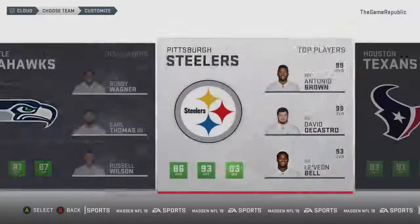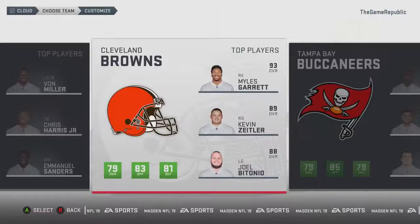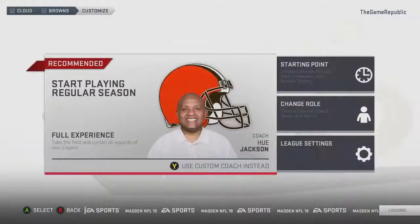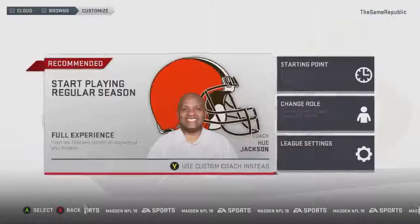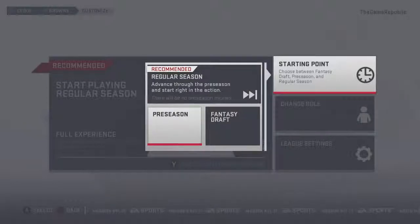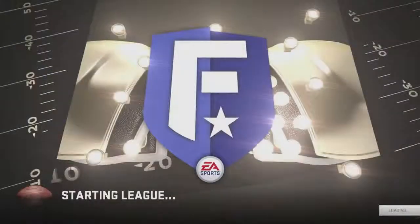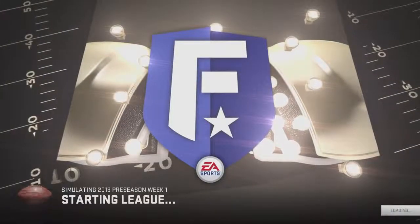Let's go with the Browns — apparently they don't have OBJ yet. The important thing, and this is very important, is that this will be a lot easier if you start in pre-season mode. Go to pre-season and then create the league.